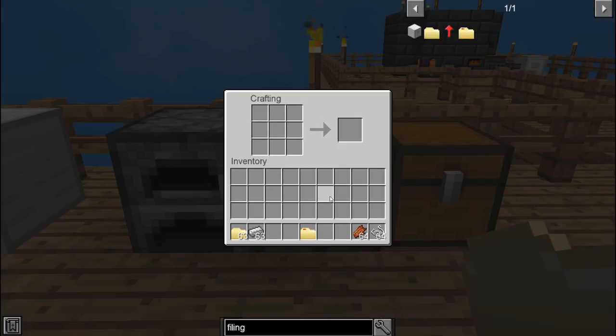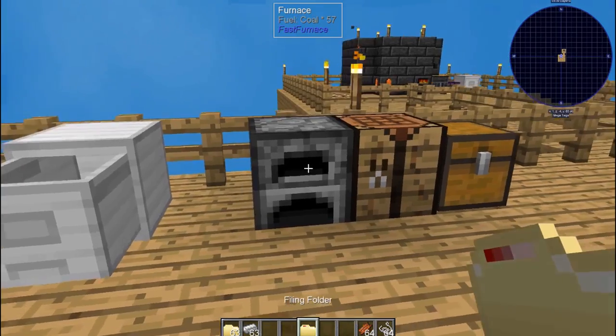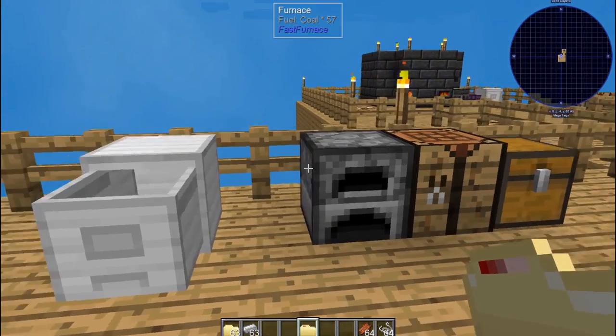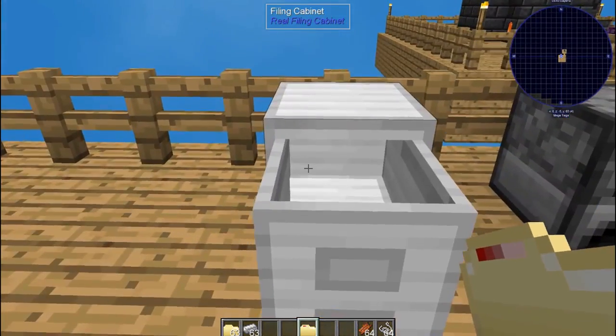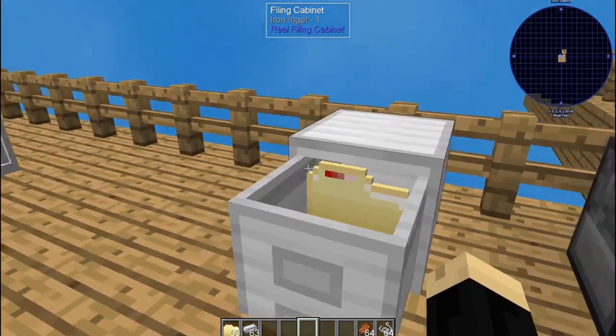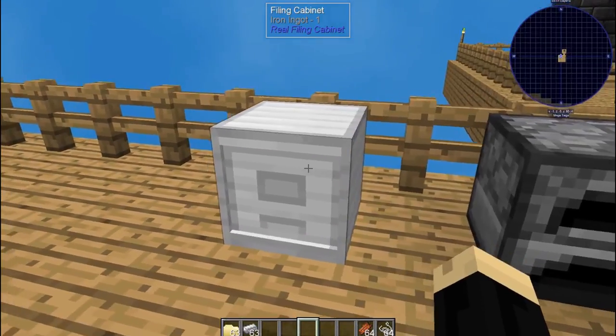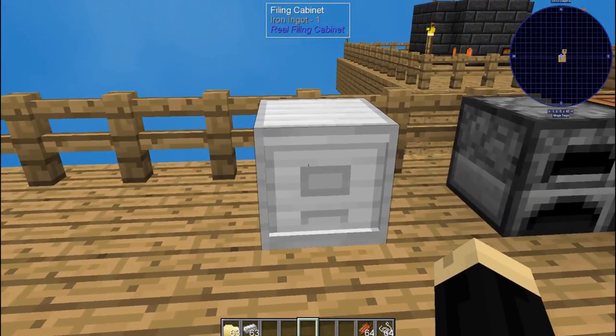For files to work, it does have to be a stackable item. Not all stackable items will work in a filing cabinet, so it's kind of a trial and error with different mods to see which ones will work. Once you have the file folder that you're interested in, you just right-click on that in your filing cabinet and then right-click again to close it, and now you have a file folder assigned.